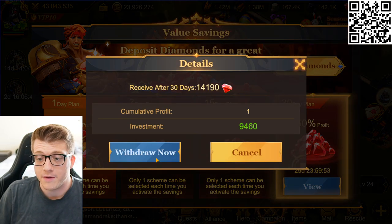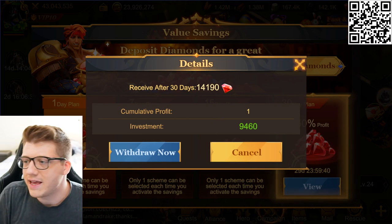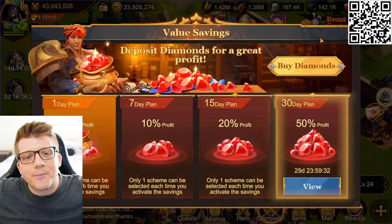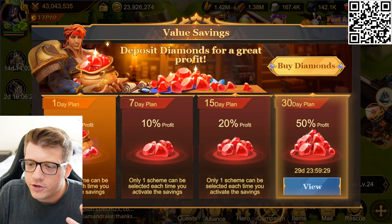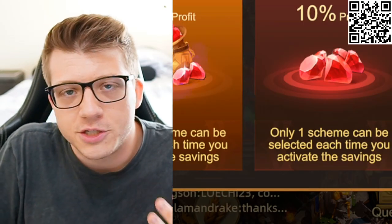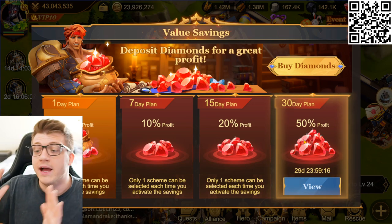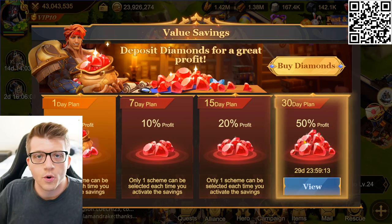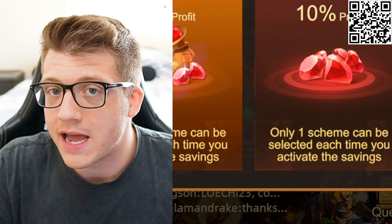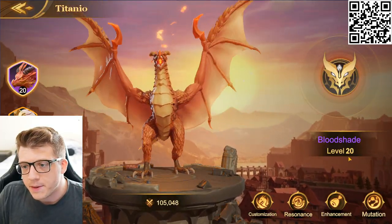The diamonds are locked up during that period, but you can withdraw them if you really need to. For free-to-play players, in other games you have to grind gems all the time — here you just get the 50% diamonds for free, you just have to wait. You commit the diamonds, say you won't use them for 30 days, and you get rewarded. There are plenty of times you'll wish you had more diamonds, especially for special events.